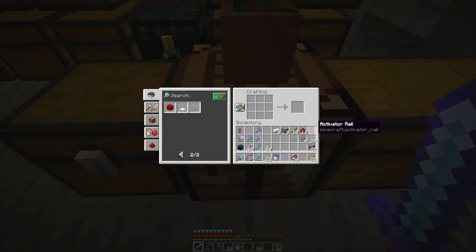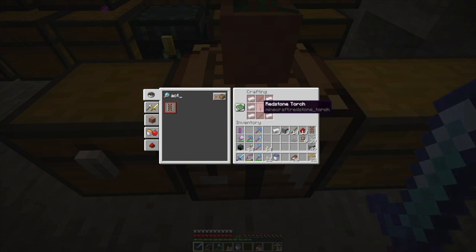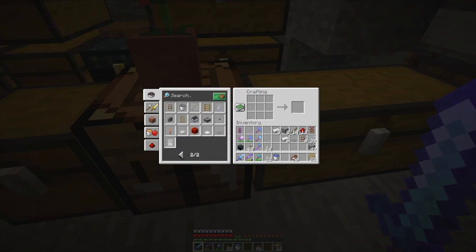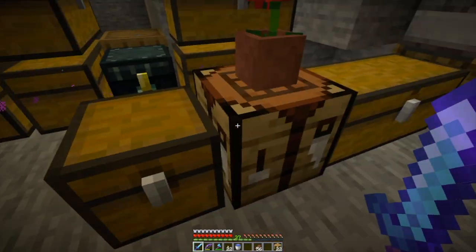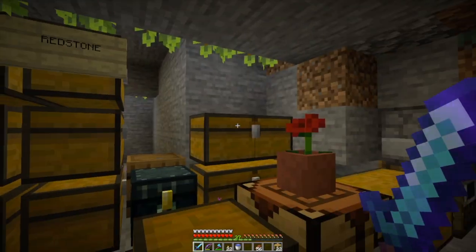I don't really need six, but... activator rail. How is that made? Iron. Redstone torch. I have been making some redstone torches. Let's make some more activator rails too — six of those. Let's make some redstone torches. I can get six out of that. And then let's make the rest of these redstone torches, because I don't know that I'll need them. We can put that redstone dust away.